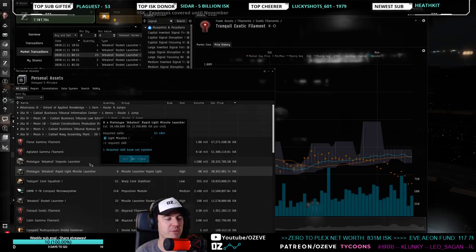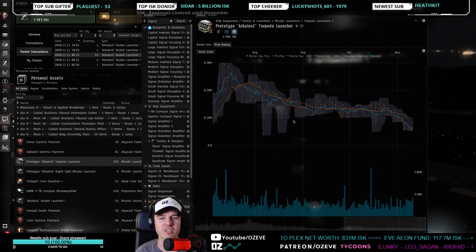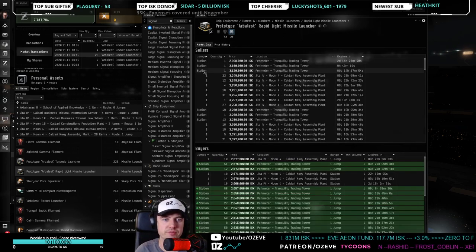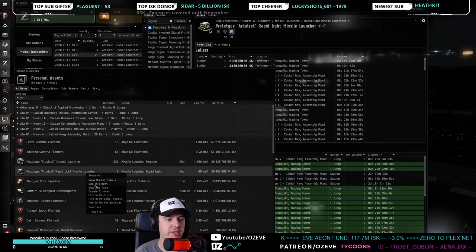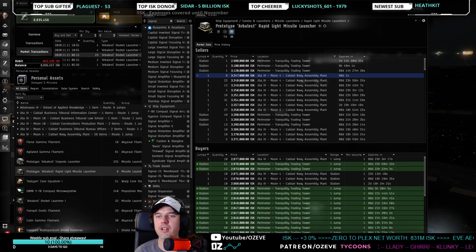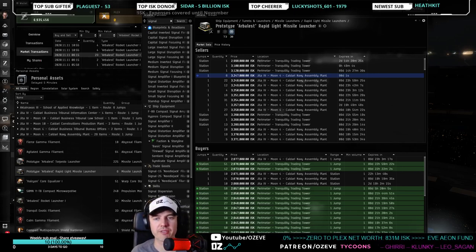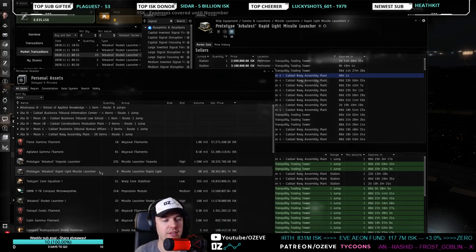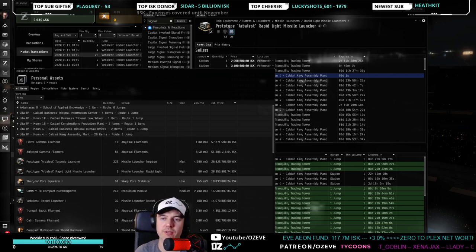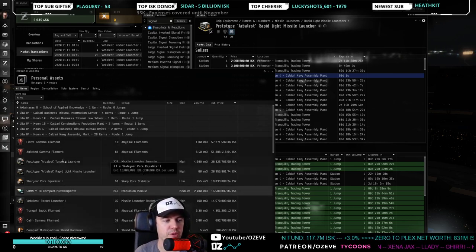I'm going to bite the bullet and sell some of this stuff. The reason you can do that without feeling too bad is: you need to keep volume high on the alpha challenge. Your average margin will be between 50 and 100 percent, so losing money or making poor margin on one item won't kill you as long as it doesn't slow you down. Every time you turn that money over into something else, you're expecting to make another 50 percent.